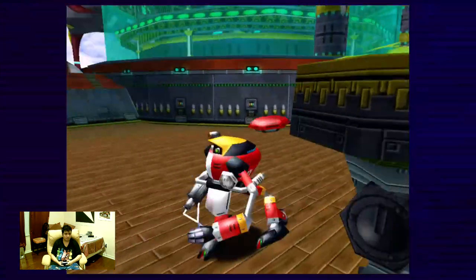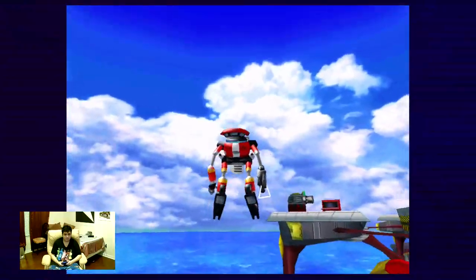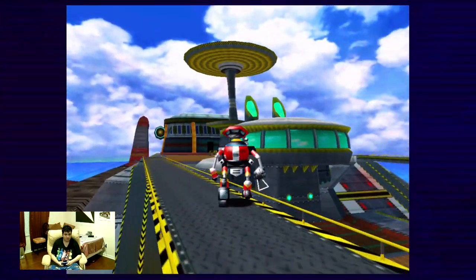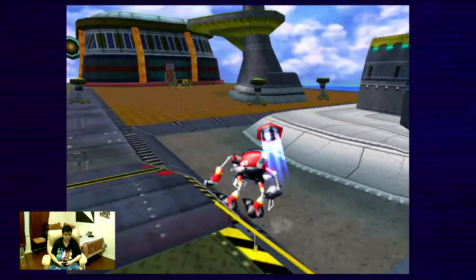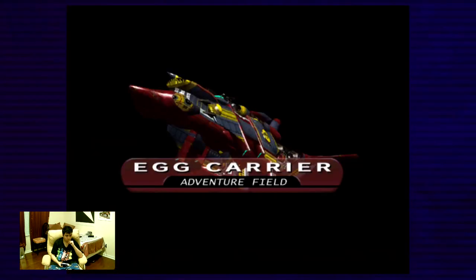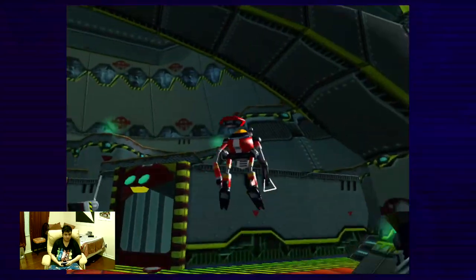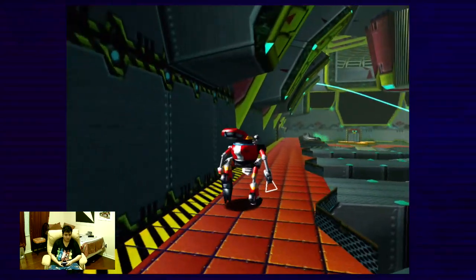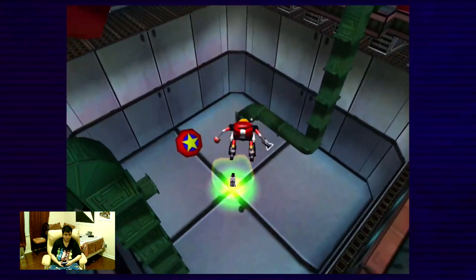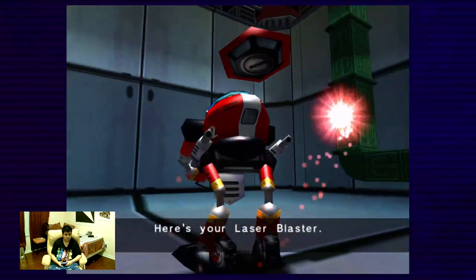Did you know that E-102 Gamma was one of the Gammas — one of the enemies in Sonic Adventure 2 when Sonic, Tails, and Knuckles went into the pyramid, the egg pyramid? He reanimated those just so they could attack Sonic. Now we can jump in there. If we could just go to the right side this time.